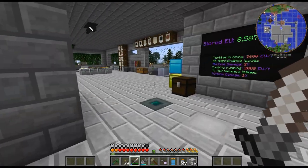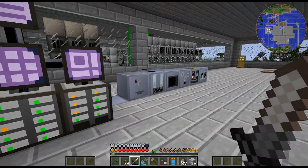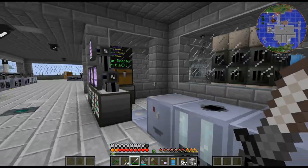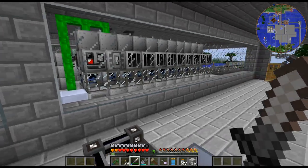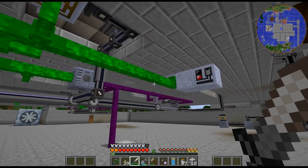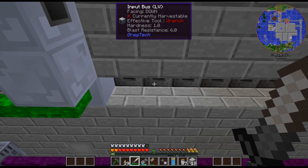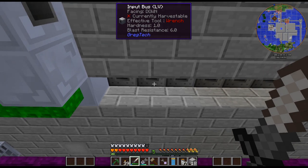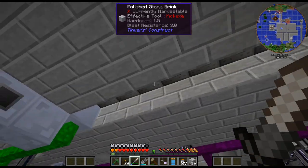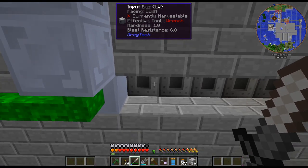I'll just leave that to run for a bit because I need some tantalum anyway. Let's figure out what we want to do today. Last episode we got a bit into the crystal circuits, and I think I decided I wanted to see if we can get some automation going. I want to test out if I can just do some really basic stuff here with EnderIO conduits — I want to see how that works. I haven't tested it actually.